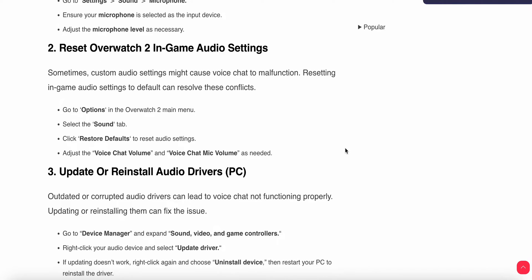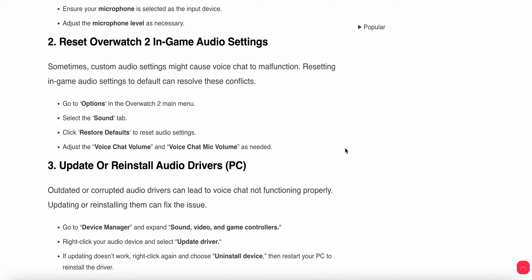Another important step is to reset your Overwatch 2 in-game audio settings. Sometimes custom audio settings can cause the voice chat to malfunction, and resetting the in-game audio settings to default can resolve this issue. Go to Options in the Overwatch 2 main menu, select Sound, and click Restore Default Settings. Then adjust the voice chat volume and voice chat mic levels as needed.